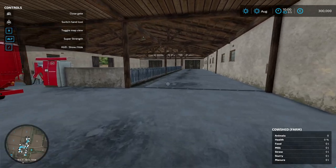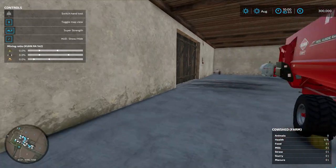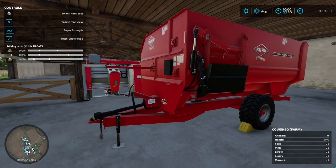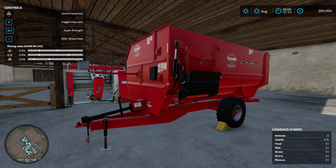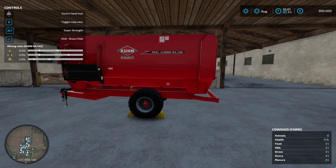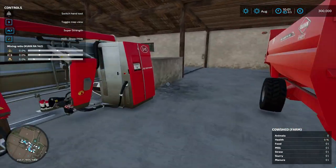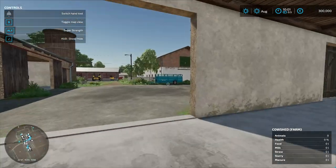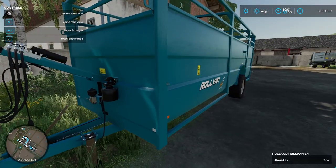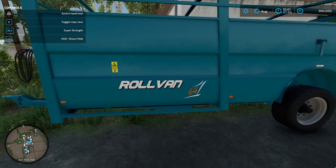We come in here — we have our cows, the cow shed. Pretty big cow shed. This is the Krone, just the smallest TMR mixer that's available. I figured I would start with this; it'll be easy to maneuver around in here. We could always upgrade to the next stage up if we wanted to. We have our milk and everything right there. We have a Roland animal transport — never used this before, so figured I would give it a shot. It's in the Roland pack — this is the Rolvan 64. Very nice.